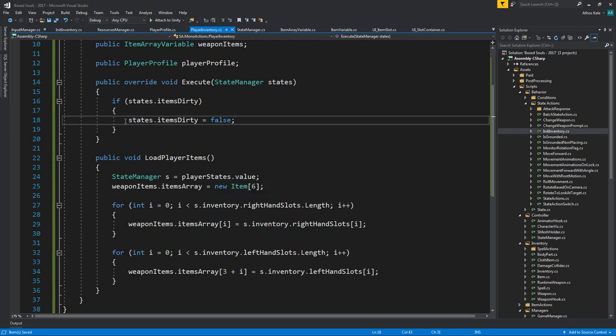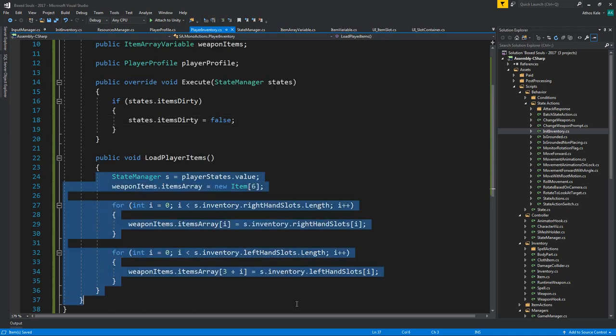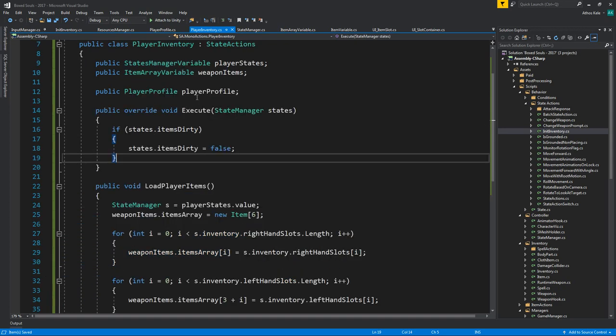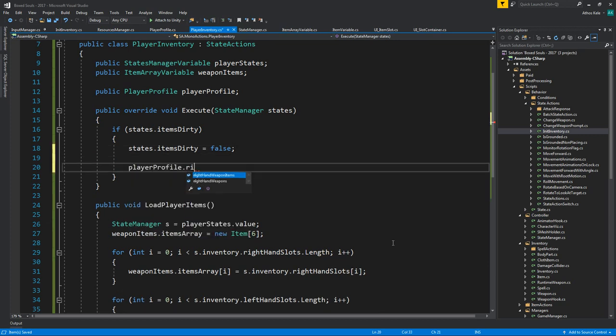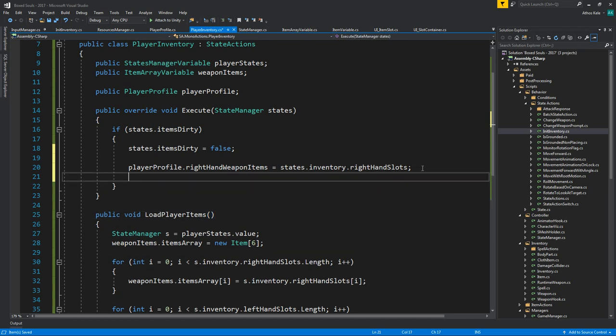Since we are loading them from here, we can ignore the previous part and just use the player profile. So player profile dot right hand weapon items is going to be states dot inventory dot right hand slots. Each weapon is an item, so we assign this. Similarly, player profile dot left hand weapon items equals states dot inventory dot left hand slots.